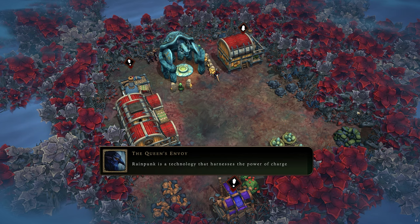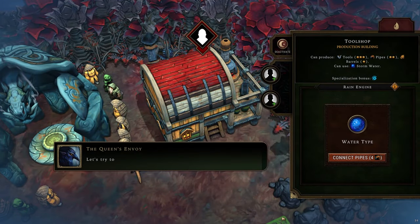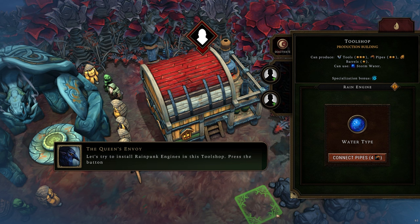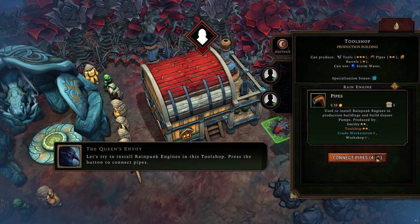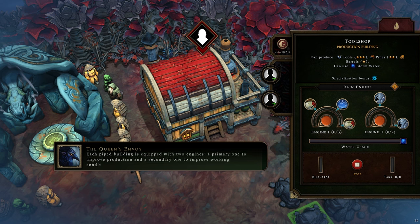Rainpunk is a technology that harnesses the power of charged rainwater to enhance industrial buildings. Let's try to install Rainpunk engines in this tool shop — press the button to connect the pipes. You'll notice that it takes four pipes to connect the building. Each piped building is equipped with two engines: a primary one to improve production and a secondary one to improve working conditions.